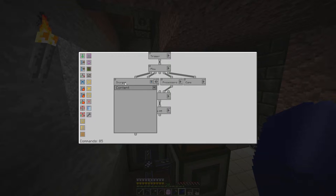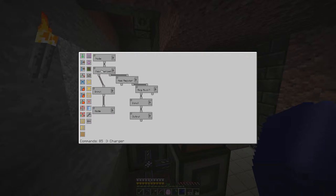Let's look at these one by one. The charger group has a flow that checks if the charger can accept something, then once it's charged the certus quartz, it sends it back to the output. It checks the major assumptions — if something is already in there, it sends it out or waits for it to fully charge. Otherwise it pulls from the input chest and puts it into the charger.